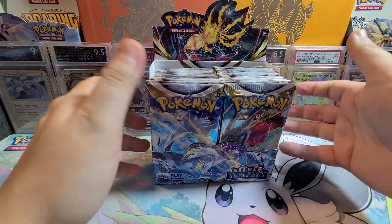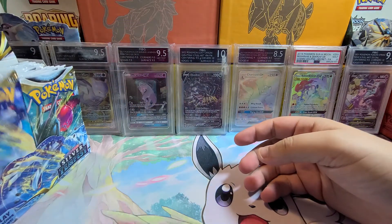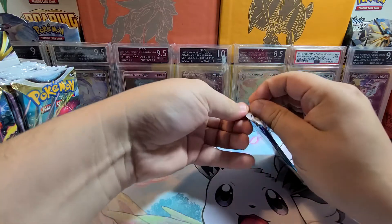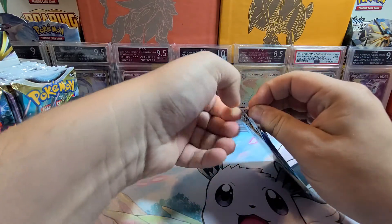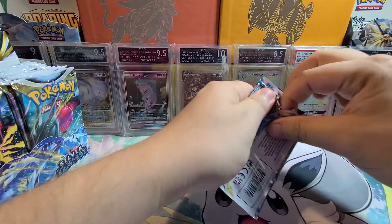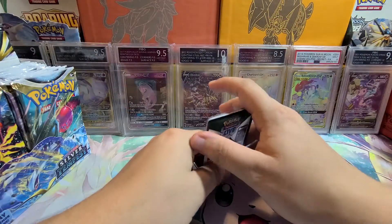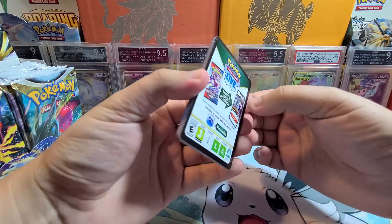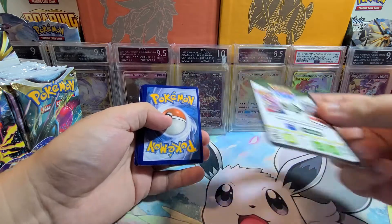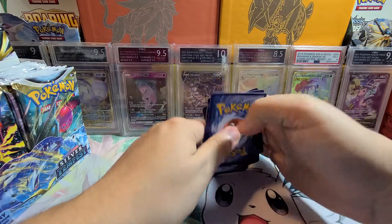We have 36 packs in the booster box. The big chase card in this set is going to be the Lugia V Alt Art. There's also Regidrago with an Alt Art, plus Skuntank and Unown. Let's see if we can pull at least one of them. Black code cards will have at least a hit.